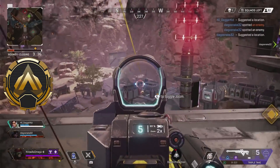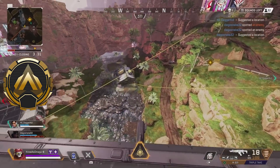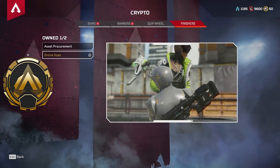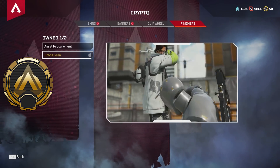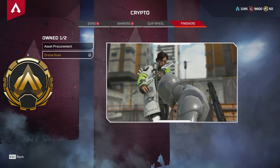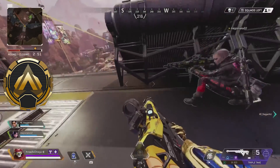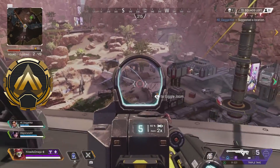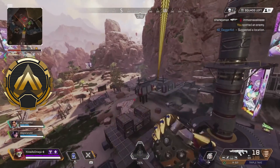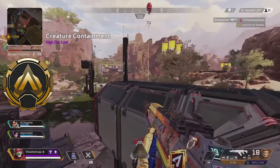I wish Octane had some more finishers, as this is his only legendary finisher right now. But moving on, we have Crypto's Drone Scan finisher. I actually do really like this one — I think it's pretty unique to how Crypto plays in game. It starts off with the drone scanning the enemy on the ground, and then Crypto does a little backhand move with the drone itself, which looks really awesome. I'm curious what the drone would actually be scanning when he's about to kill someone — maybe it's recording his kill in some way. It works perfectly with Crypto, and again, Crypto only has one legendary finisher.